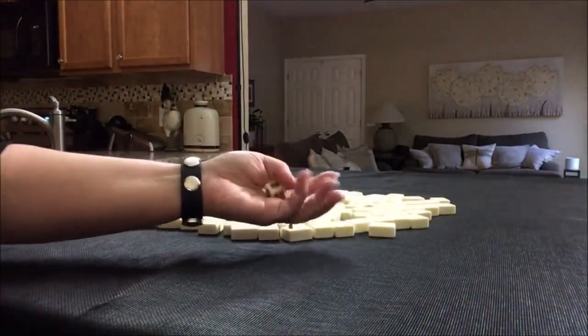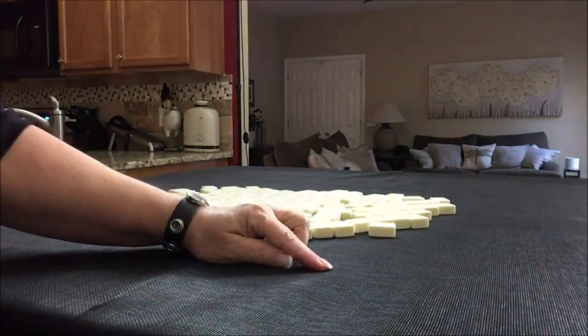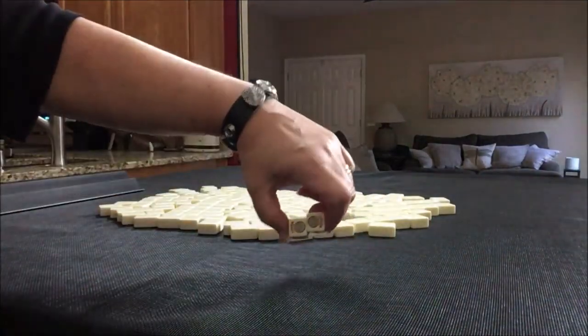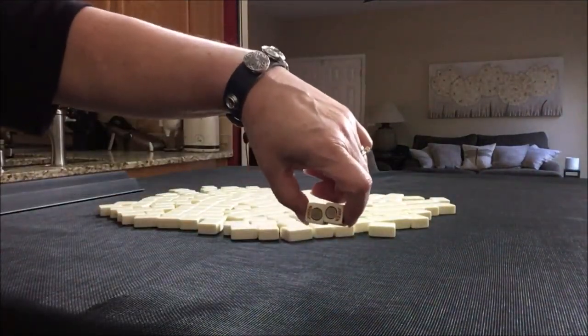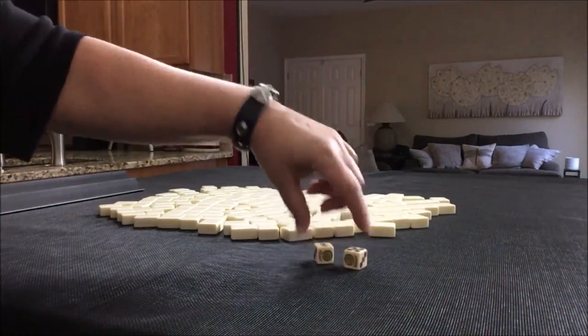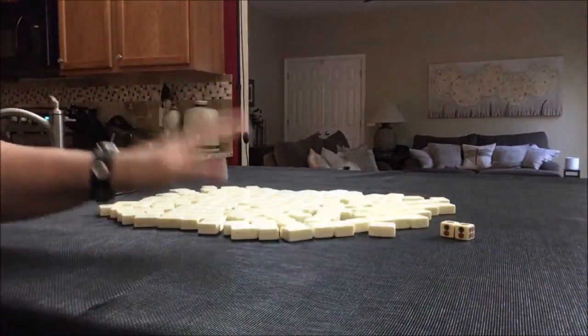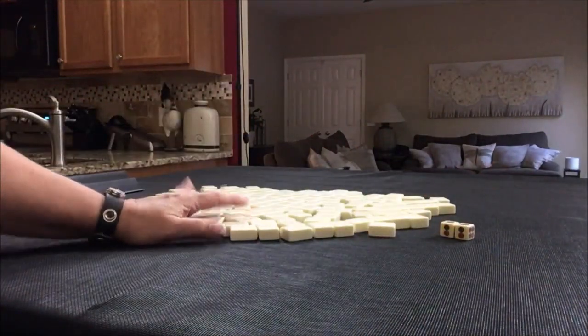We're going to roll these dice to determine which player we are. Odd will be player one, even will be player two. I rolled sixes — that's what the jokers are — so that would be even. Therefore, we're going to be player two. I will get 28 random tiles.